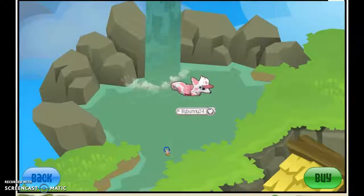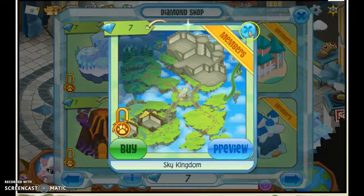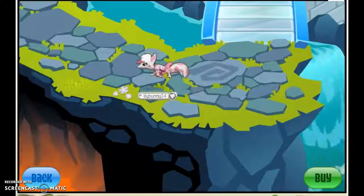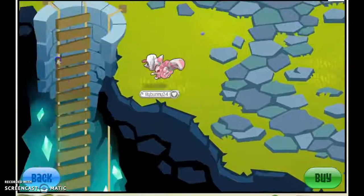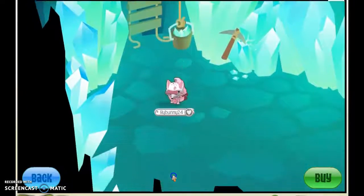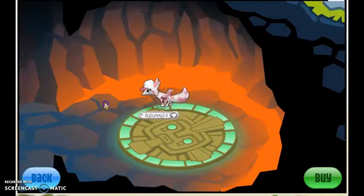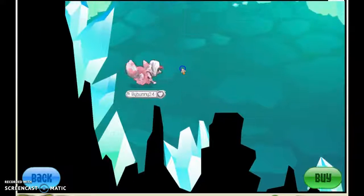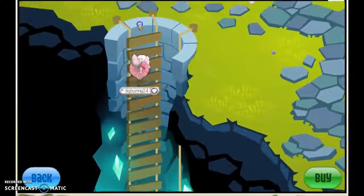It has a huge slide. But the other den I want is the Crystal Palace. It has this secret hideout place under it, and that could be a good hiding spot if you just want to be alone. Tell me in the comments below which house I should get — the Sky Kingdom or the Crystal Palace.